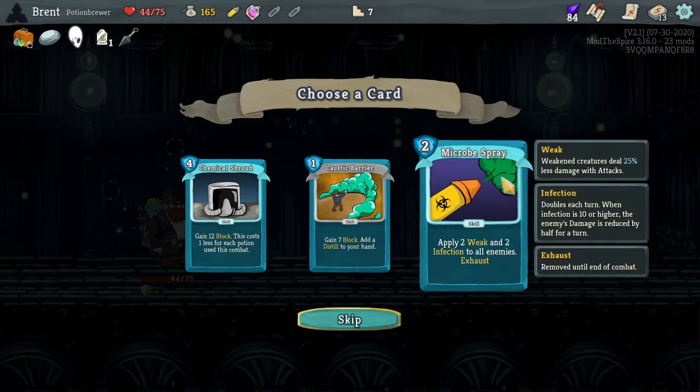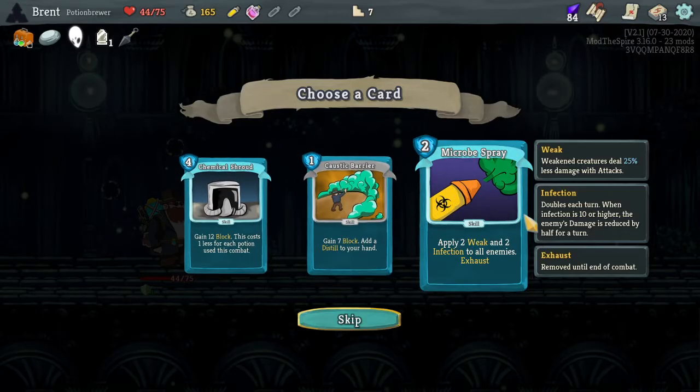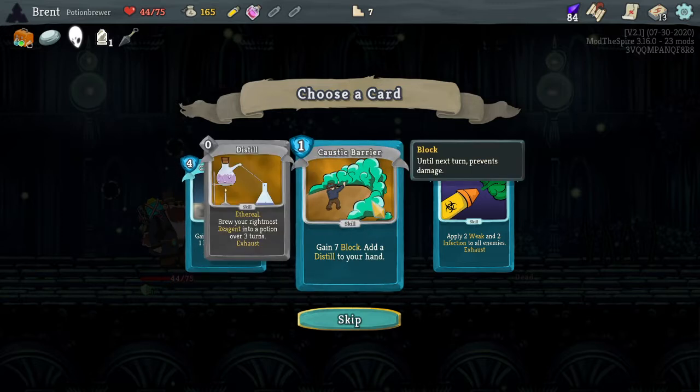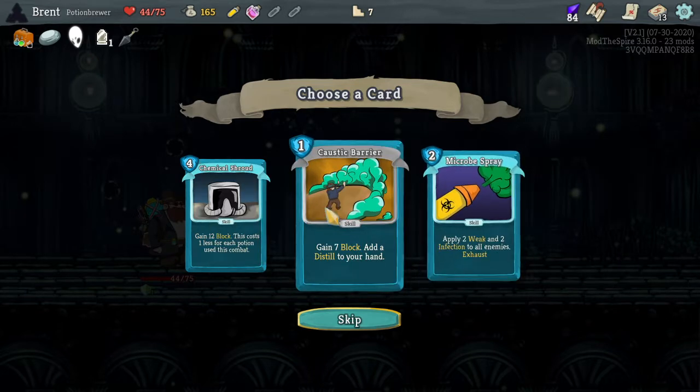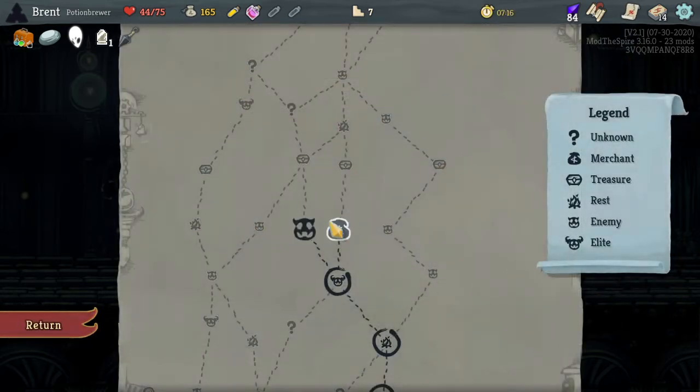Spark. Chemical Spill. Strike. Nice, not too bad. Kunai - three attacks give us one dex, could be very useful. Put two Weak and two Infection to all enemies. It is two cost, which kind of makes it less appealing. For each potion you use. Caustic Barrier added. Distilled to our hand - it turned into a potion over three turns. I think we'll take Spray. It's the least impactful currently, but it has a high potential to be impactful.